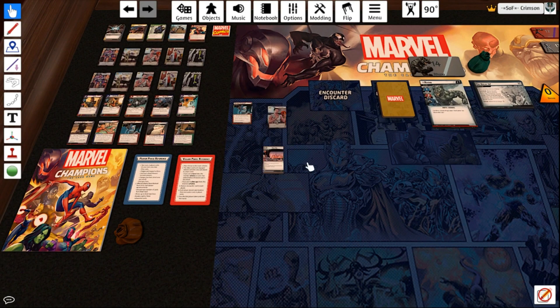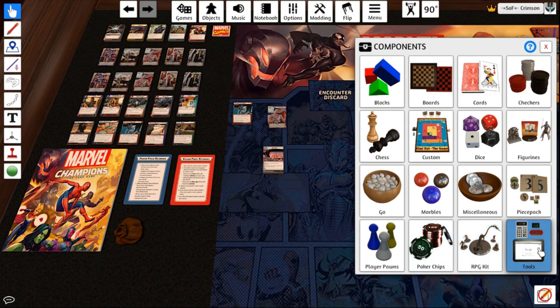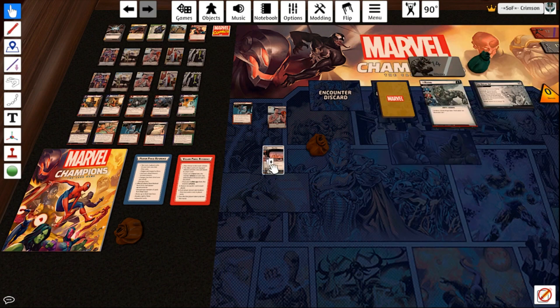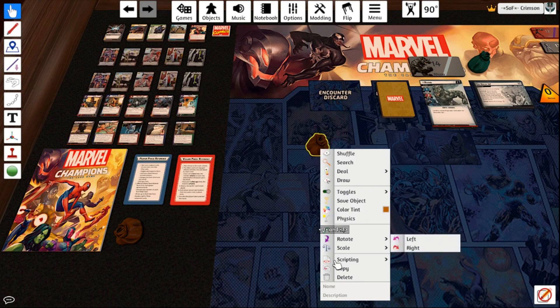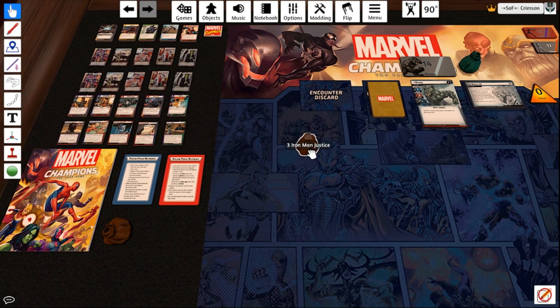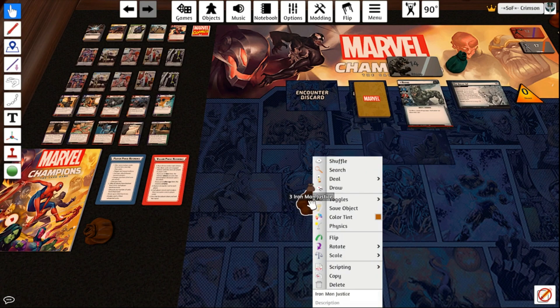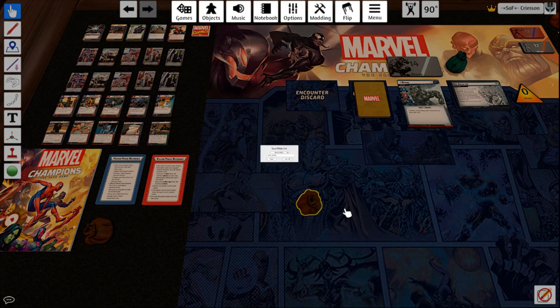So now that you've got your deck and you want to save it, how do you do that? You're going to hit Objects, go to Components, come down to Tools, and then click and drag the bag onto the board. You're just going to drop these into the bag. Now you're going to right-click on the bag, come down to Name, and name it. Iron Man Justice.